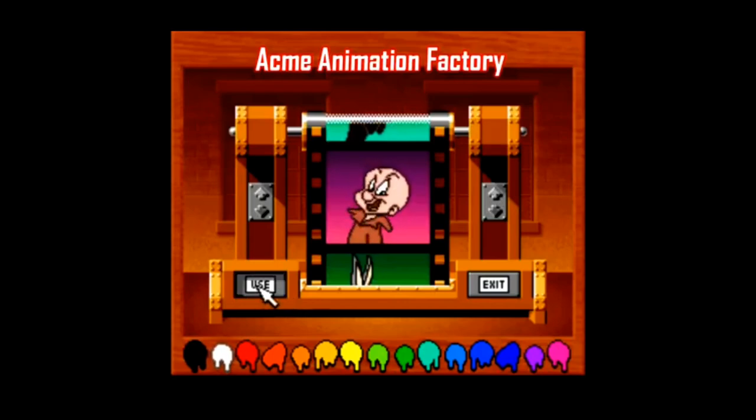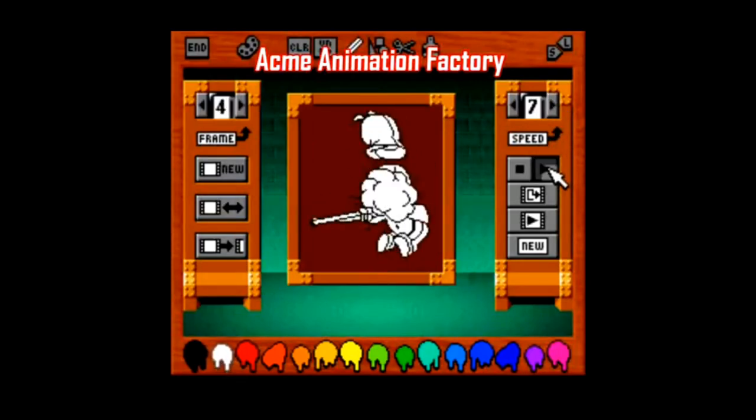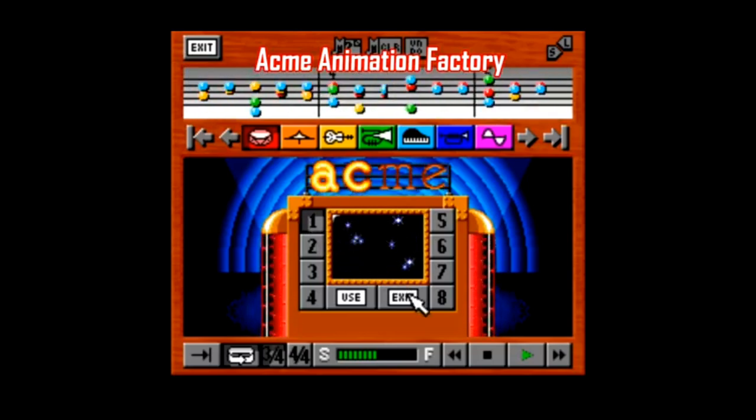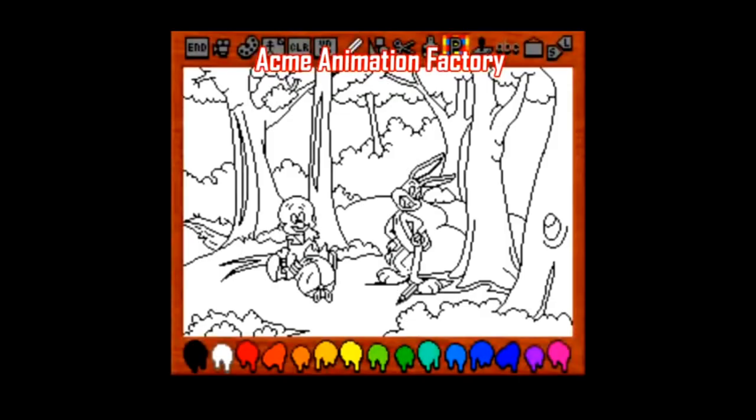Acme Animation Factory, as you might guess from the title, is a Mario Paint-style game compatible with the SNES mouse. It allows you to edit pre-made sprite animations and place them in different scenes, and you can compose your own music as well. As far as Mario Paint clones go, this one is pretty good. Obviously it's completely outdated by today's standards, but if you have a small child, this one along with Mario Paint might be entertaining for them.